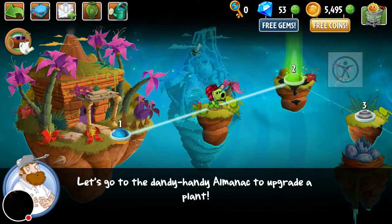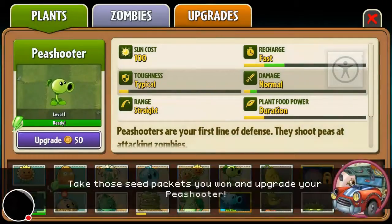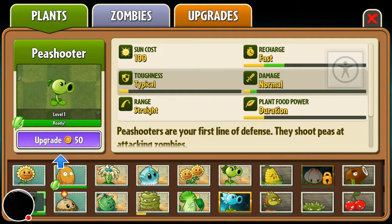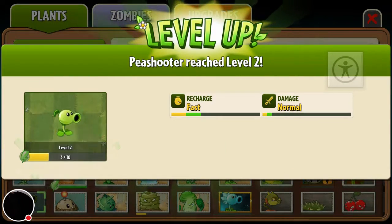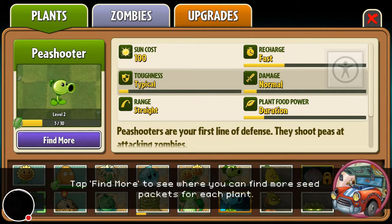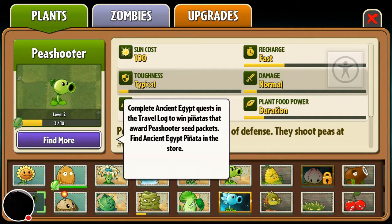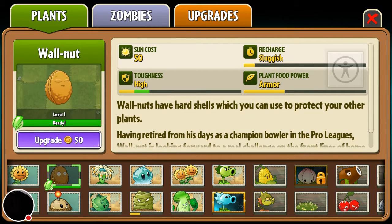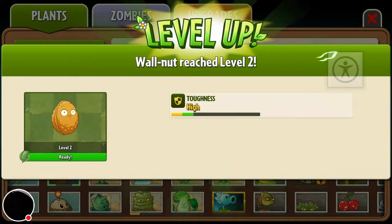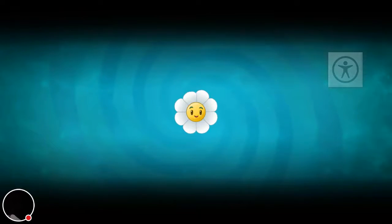Let's go to the dandy handy almanac to upgrade a plant. Take those seed packs you want and upgrade your peashooter. Oh wow, that actually increased it - pretty fast I guess. Tap 'find more' to see where you can find more seed packets for each plant. I don't care actually, so let's just upgrade him. Oh, that guy has to be so good when he's at level 10.